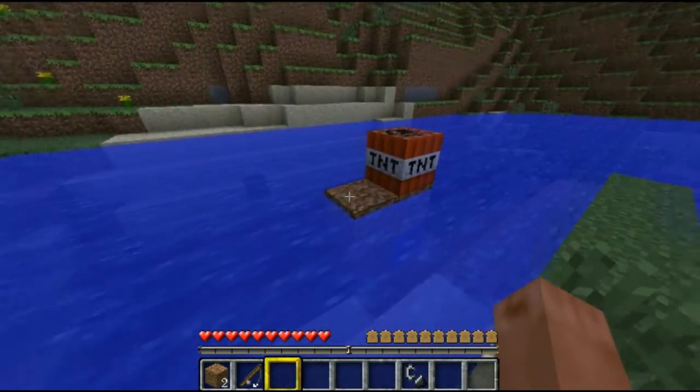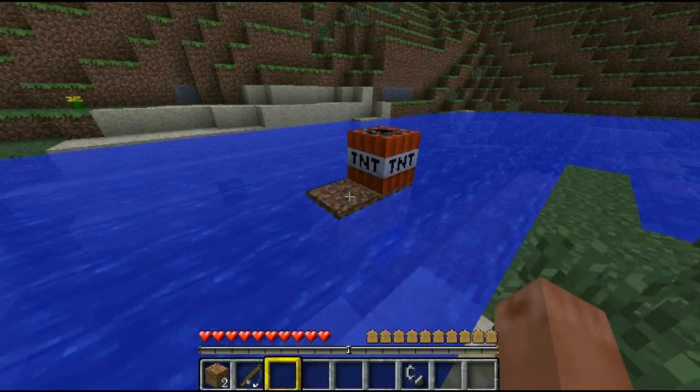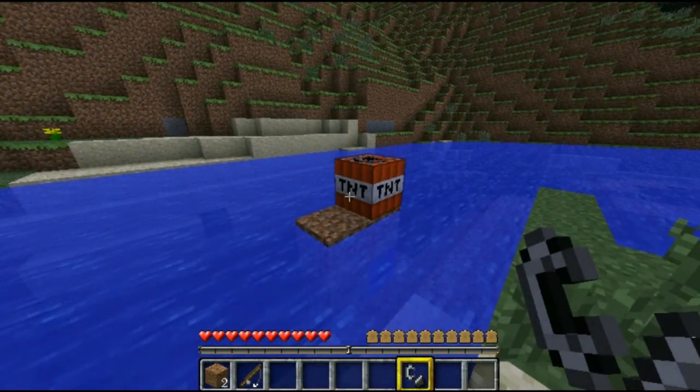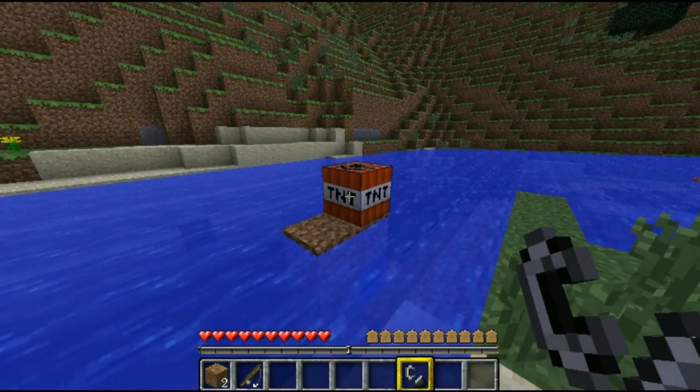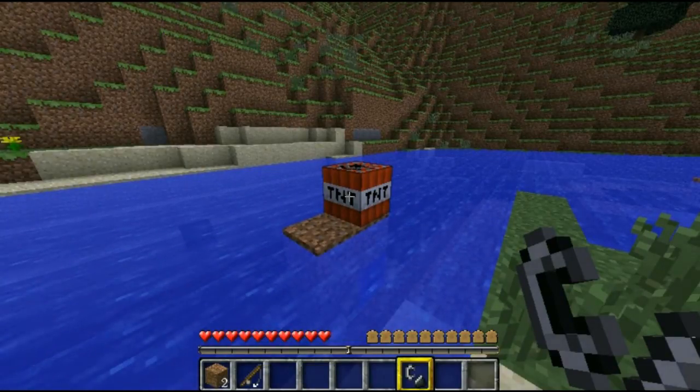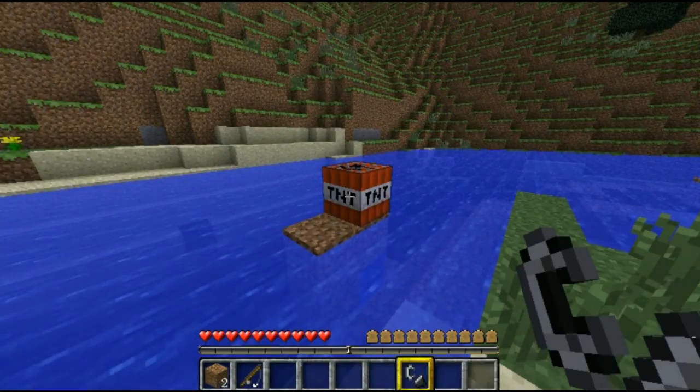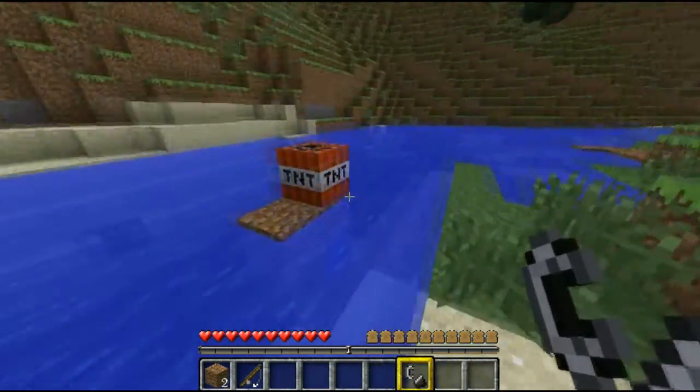We just want to stun them. You'll place your TNT, which you can make using sand and dynamite, and take your flint and steel, which can be made using flint and iron, funnily enough. Look at that — it's a perfect setup.